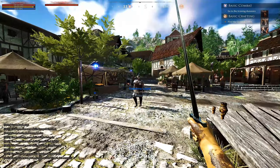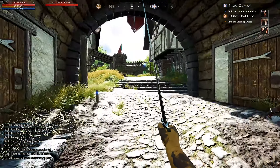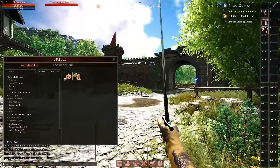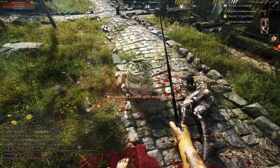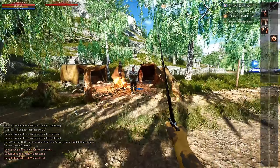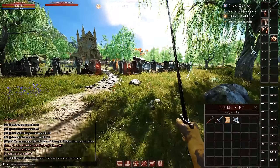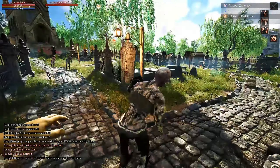Follow the path until you get there, resting whenever you need to, and start killing zombies. You're gonna want to kill around two zombies first and loot their heads, then head back outside the graveyard and talk to the NPC vendor right there. Sell the zombie heads and look for a steel straight blade or another weapon if you prefer, then buy and equip it before heading back to the graveyard to keep killing zombies.